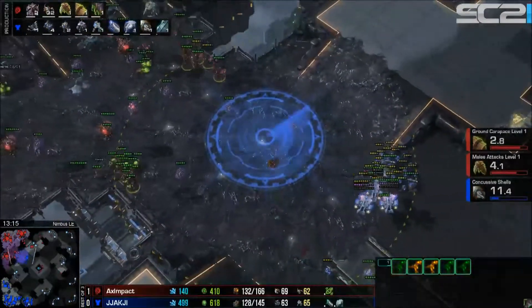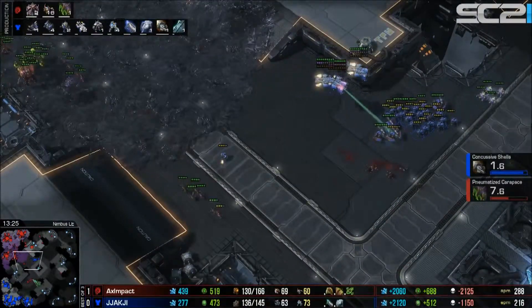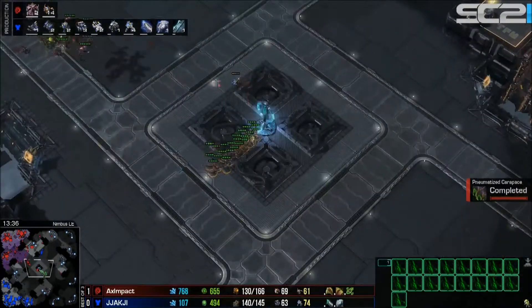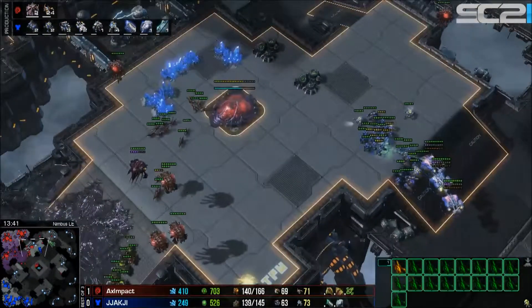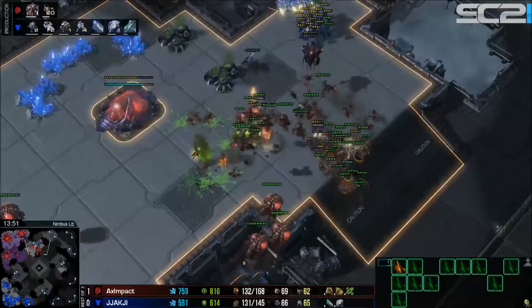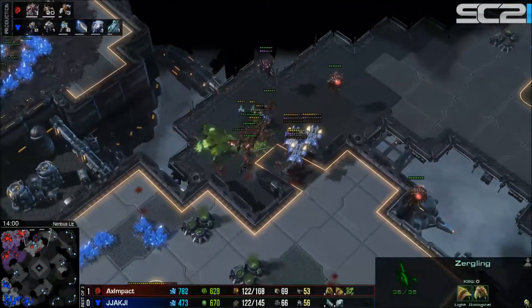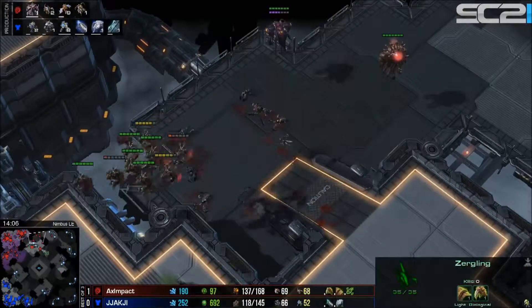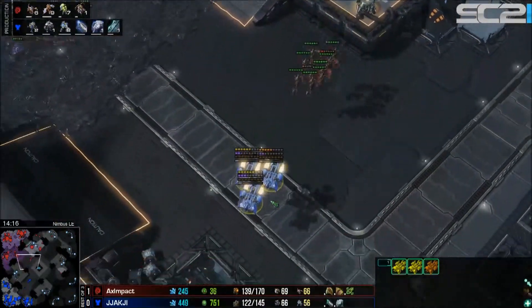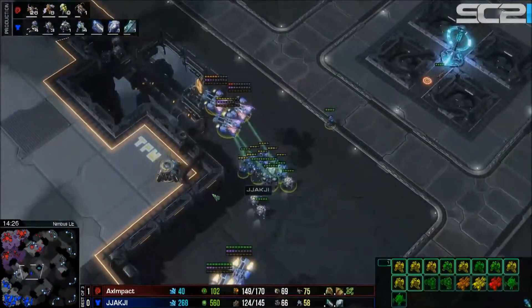A counter-attack comes in with zerglings hitting from multiple angles trying for a surround. Mines go off everywhere, cleaning out a lot of zerglings. Jachi needs to split — he does, but it's not enough. The surround from Impact does a lot of damage and Jachi's army gets completely cleaned up due to a lack of splits at the end. Medevac reinforcements arrive just in time to keep a few units alive.